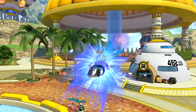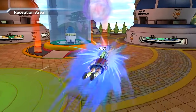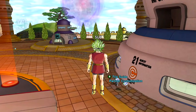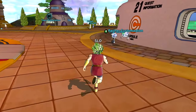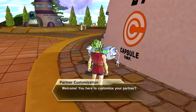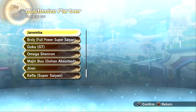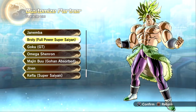Let's go ahead and walk through every single one of the five new custom partners. I have them all unlocked, I have everything on them unlocked — color changes, skills — and I'm going to show you guys what to expect from these characters. After you unlock them, just go over here.